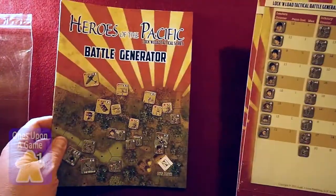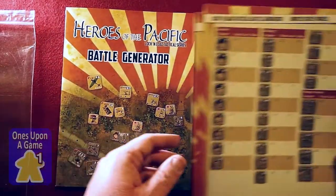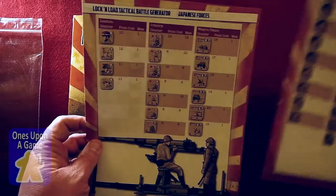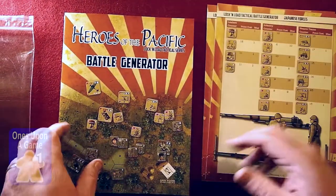Alright, so we have the Battle Generator rulebook and two player aid cards — we'll look at those in a second.